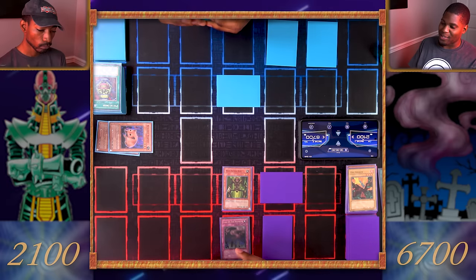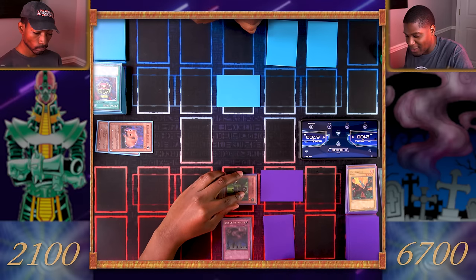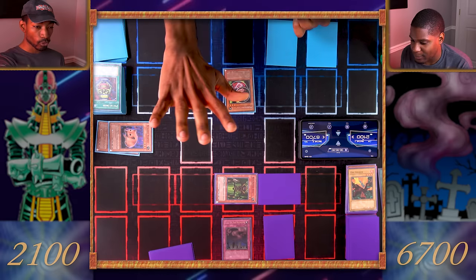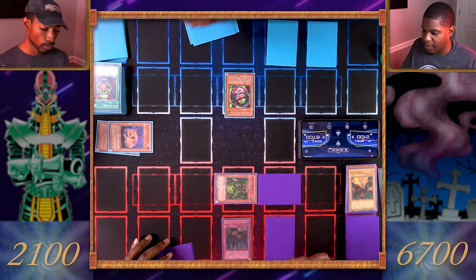My Man-Eater Bug can't swing on that monster. I'll switch my bug to defense mode and end my turn. Draw. It's been a fun duel, but I'm about to get a little bit crazier — I'll flip my Morphing Jar Number Two! We're excavating: you get one, I get two, and the rest get shuffled back into the deck.